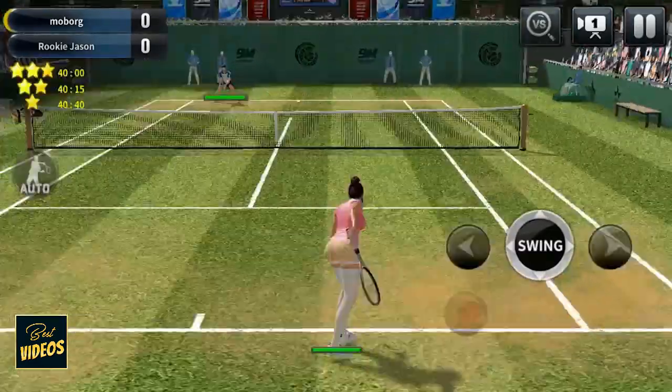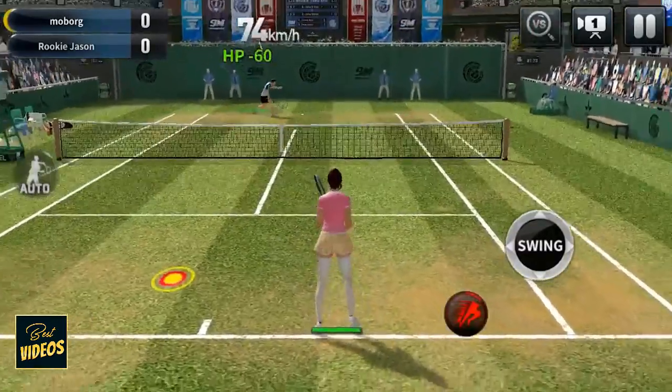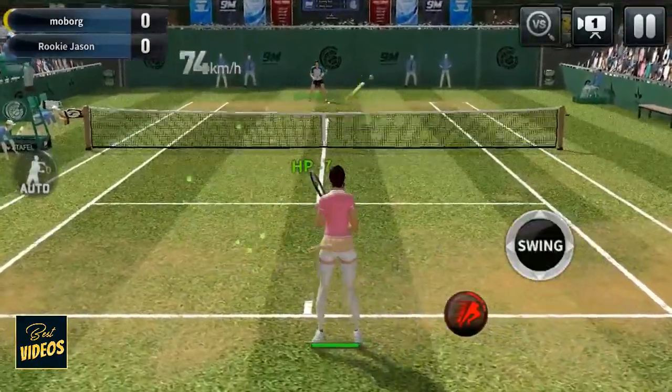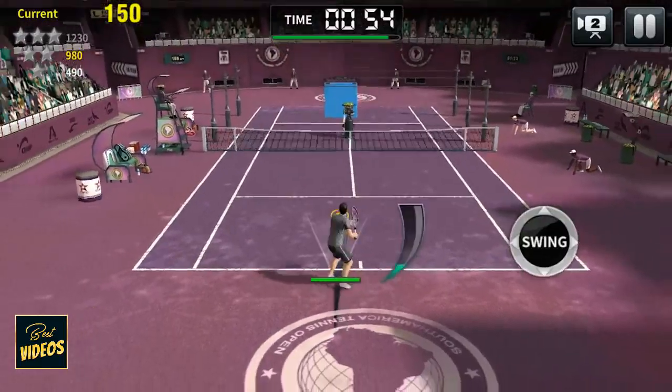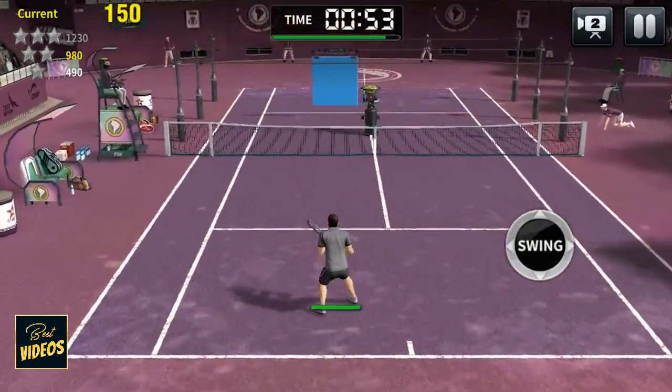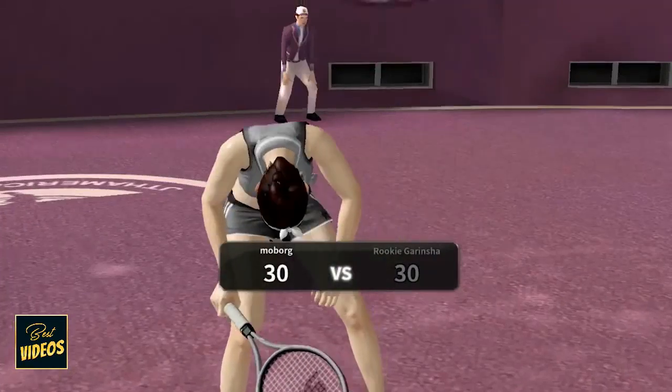Select the player's position and hold the hit. The length of time you hold it determines its strength. Turn the hit to the needed side in order to assign a trajectory. The ball return works much the same way as serving the ball, only that you will need to time the hit at just the right moment in order to not miss the ball.